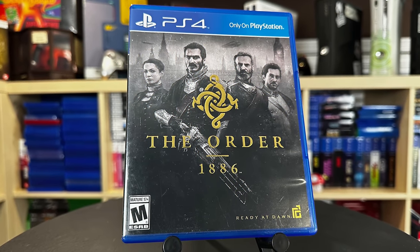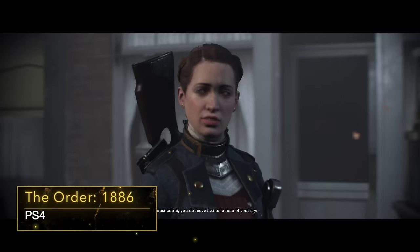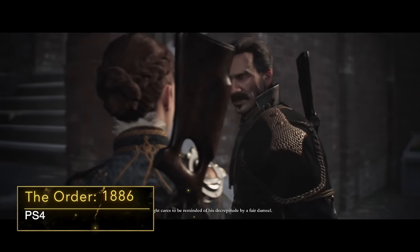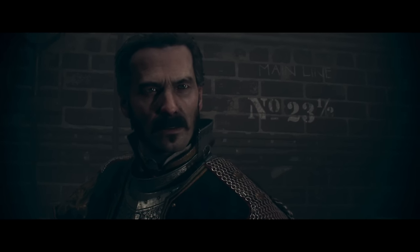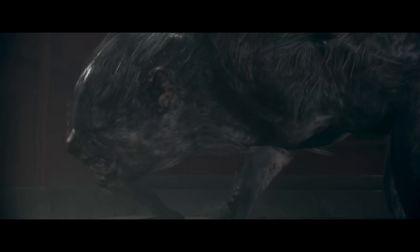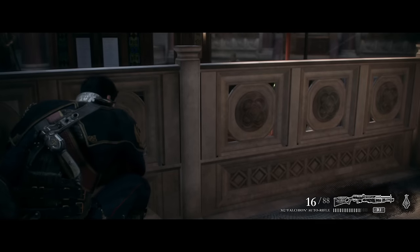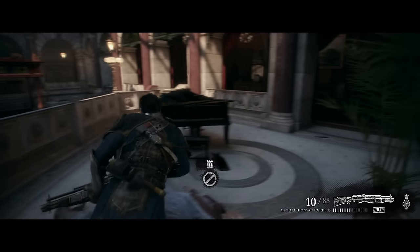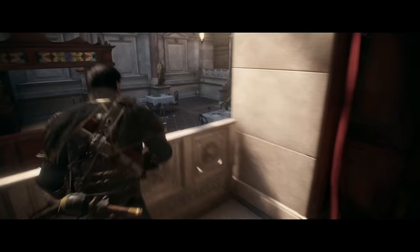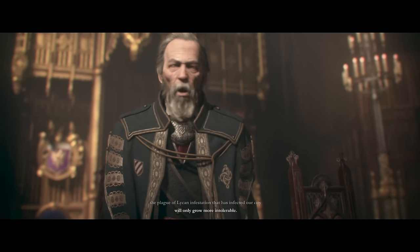Next up is The Order 1886. This is a very early PlayStation 4 exclusive that, at the time of release, had a lot of excitement around it, especially around its amazing graphics. But ultimately it didn't sell very well, and it's a real shame. At the time, this game was considered way too short for a full price AAA release — it's single player only and the story can be completed in about six to seven hours with no real replayability. You pay full price for a game that only lasts six or seven hours, yeah, you might be kind of disappointed. However, now that the game is older, you can easily find it for like five or ten bucks, so at that price it's absolutely worth your time.